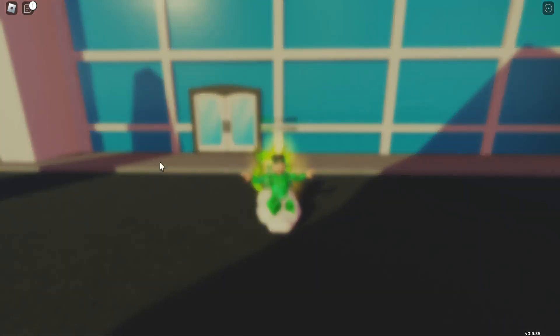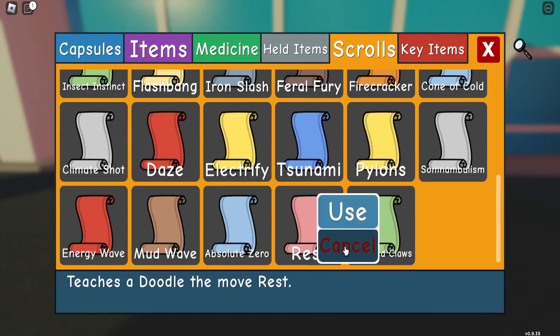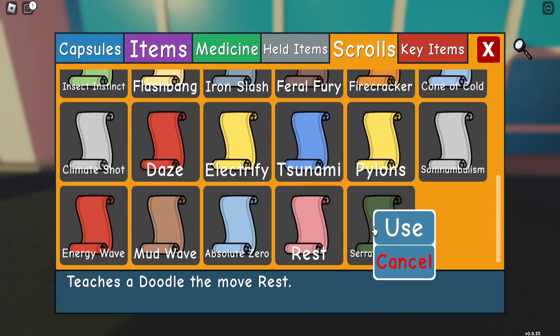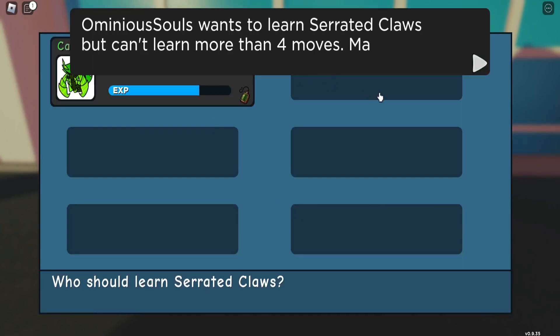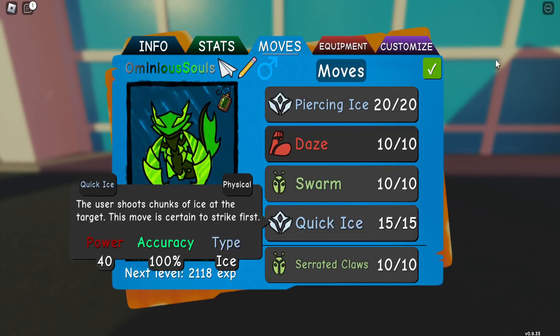Hey guys, there's been two new scrolls added into Doodle World. I'm Wormclan 007. We've got Rest, which obviously puts you to sleep, and the other one is called Serrated Claws, which is an insect type, which is actually pretty cool. As you can see, it's 85 power, 100% accuracy, and it's insect type. It's actually a slashing move as well.